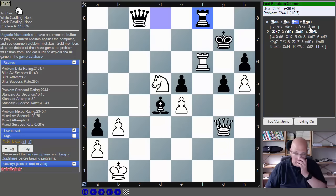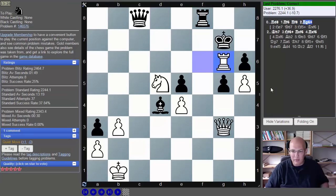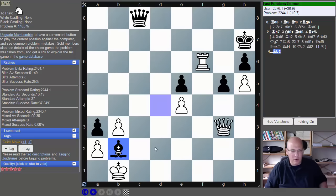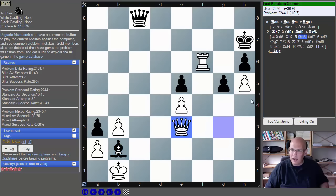In the final line: threatening mate with queen c1. That can be covered by queen e3, which has the additional benefit of covering the square and threatening queen a7 — so that's a win. I hope you enjoyed this 30 minutes of calculation and tactics. I will do this more often in the future — thanks for watching!